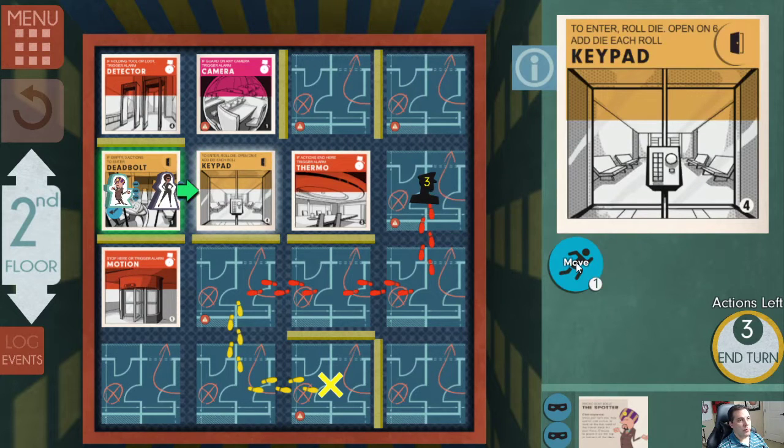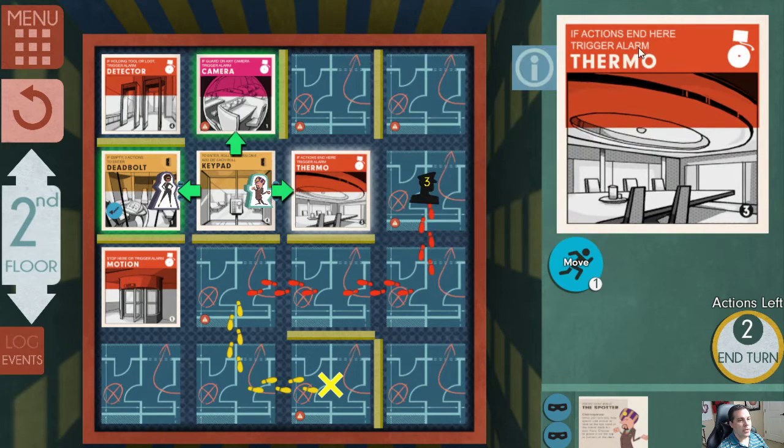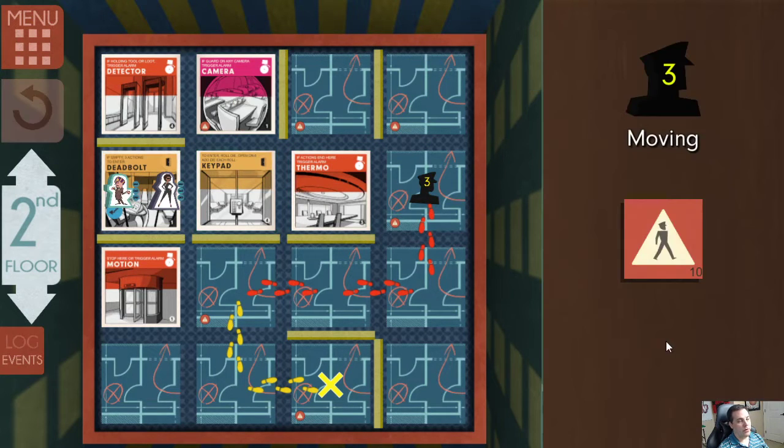Enter keypad — if action ends here it triggers an alarm, so I can't end my action there. Here's the deal — if I move here and it ends up being a deadbolt or another alarm, I'm hosed. I don't want to do that, so I'm just going to move back and end my action so I don't have to draw an event card. Not exciting, but this is how you don't get caught.